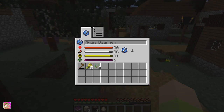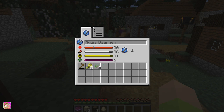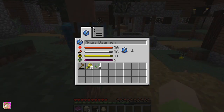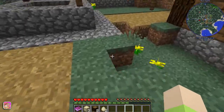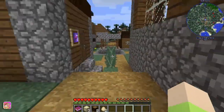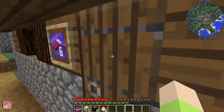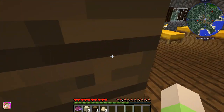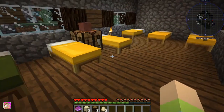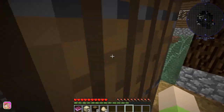This one is a farmer and you can see she has a garden tool, some seeds, and some wheat already in her inventory. Her intelligence is only six, which isn't bad but you can definitely get better. I want to find the blacksmith because they usually have a chest. These beds are yellow until they're claimed and then they turn green — pretty cool.